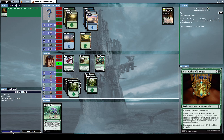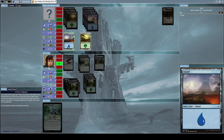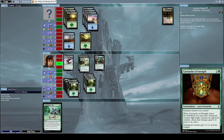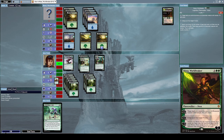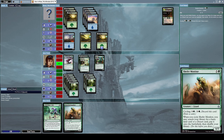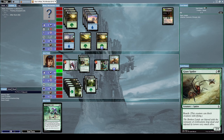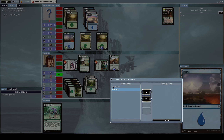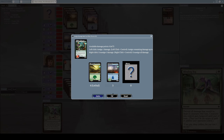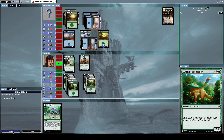He summoned another 4/4 creature, which is quite annoying. Let's activate Cartouche of Strength and enchant my Giant Spider with it. Now I can attack one of his creatures with my Giant Spider, but I don't want to. Let's attack with both Prowling Serpopard and Sifter Worm — he's at five life now. Let's summon Shaffet Monitor for more firepower and attack again with Prowling Serpopard and Sifter Worm. He's blocking my Sifter Worm with a forest card and an island card.